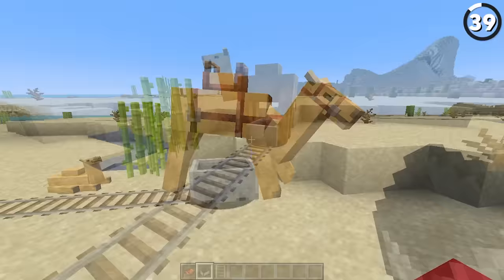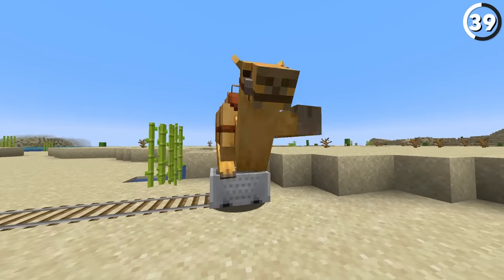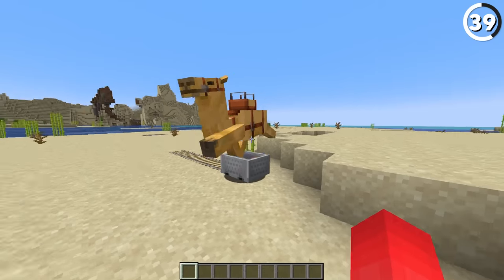If you put a camel inside of a minecart, it'll start playing its running animation indefinitely, which might make this the cheapest perpetual motion machine to make. And if you have a saddle, you can also join in on the fun.